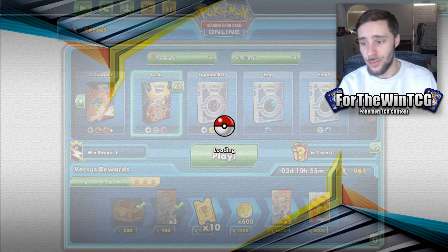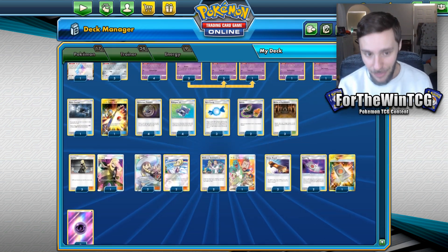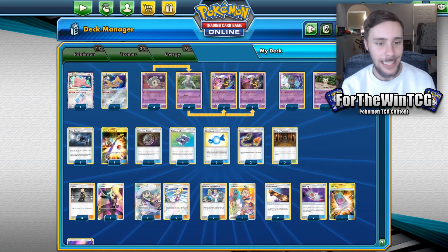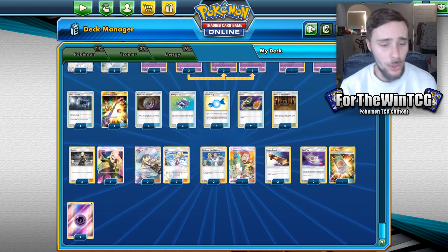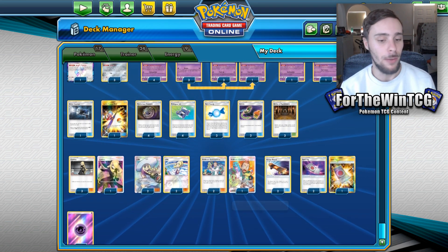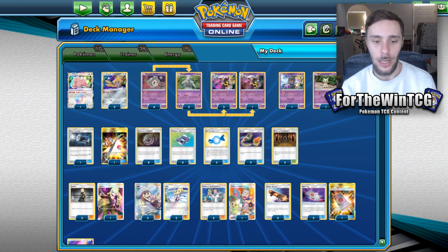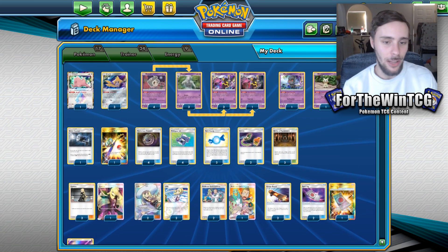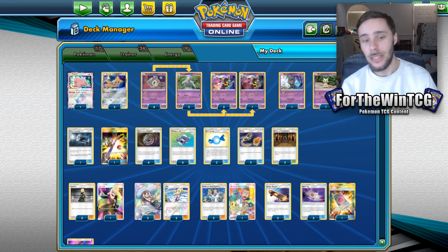That's a pretty good representation of what this deck is all about. It's consistent — very consistent for a stage two. It is not hard to get these out with the combination of rare candies and Duskull's ability. One thing you'll notice is I'm not even playing any Pokécommunications — I don't think they're necessary. The Elms are great for getting things out early game, and Mysterious Treasure is just for the continuous part. You really don't need Poké Gear — I think it's a bit overkill. I really like this engine — I think it's super dope.